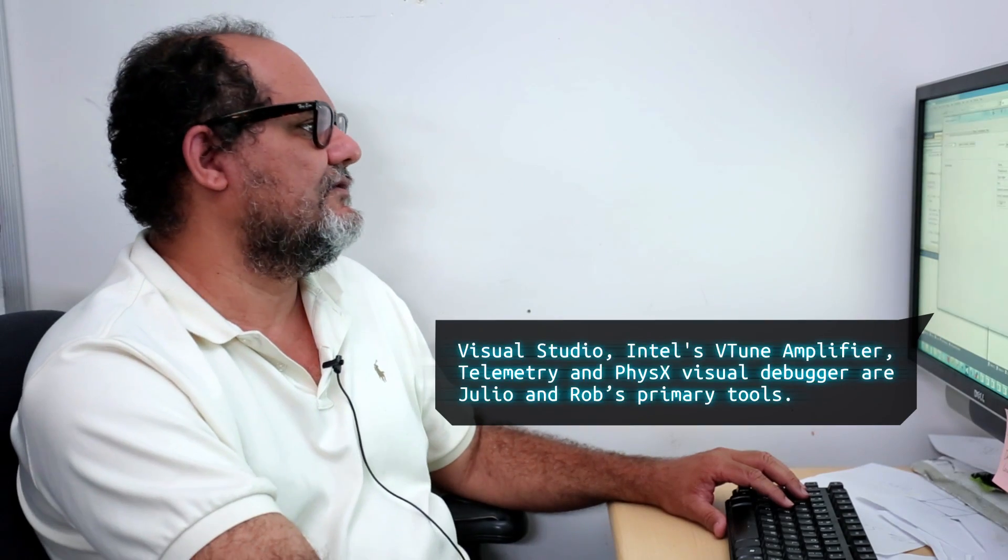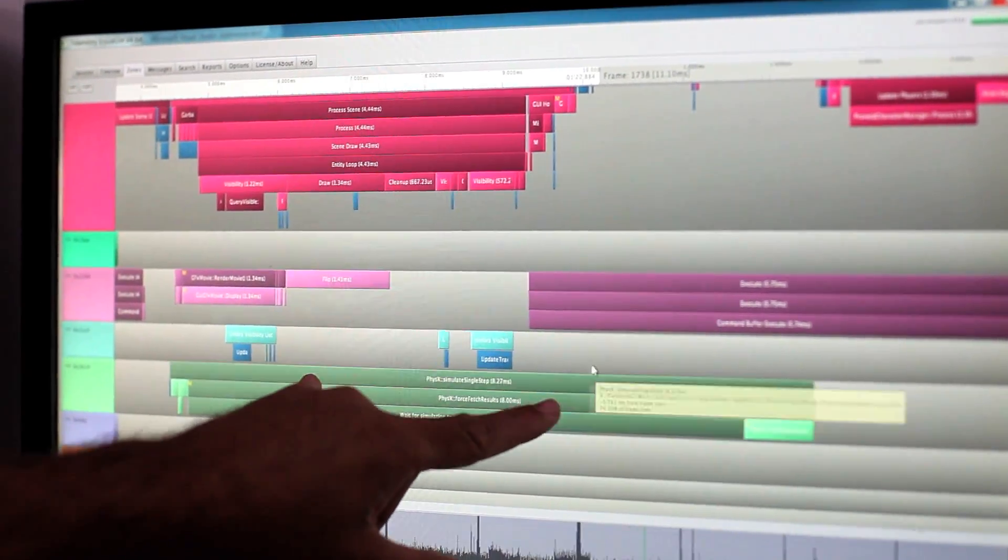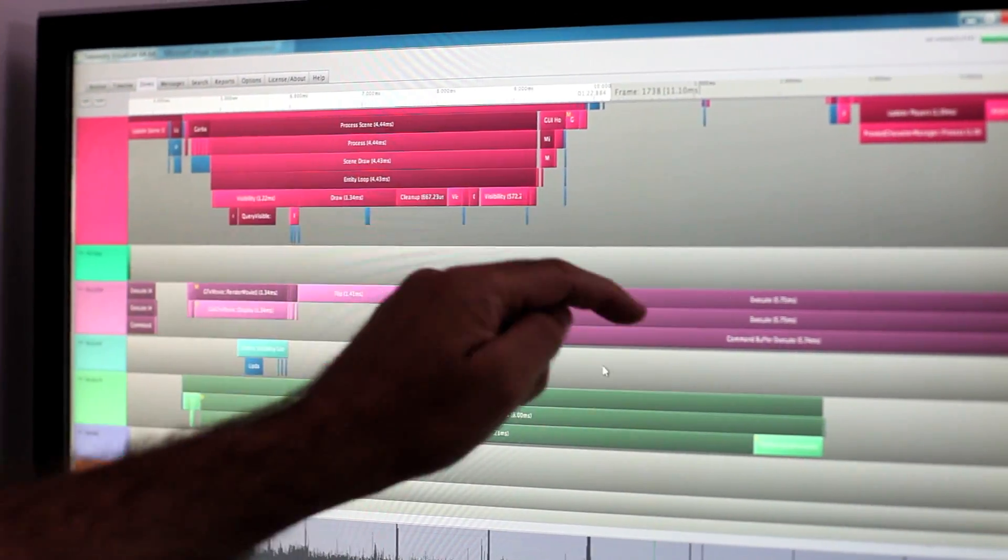A lot of what we do is trying to wrangle the systems to work better with PhysX. There are some things that PhysX does that our current art does not like all that much, like the many shapes and the high detail artwork we have. So a lot of Julio's work has actually been trying to improve the way we interact with it. This is the tool that we use to profile the game — we find the physics process, and you can see it's taking 8 milliseconds compared to other systems running in parallel. If we can reduce this, then other systems can use that time.